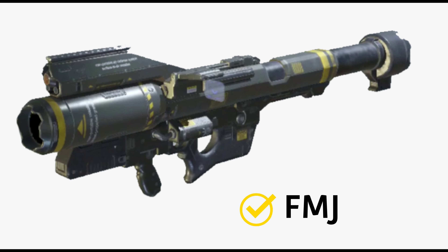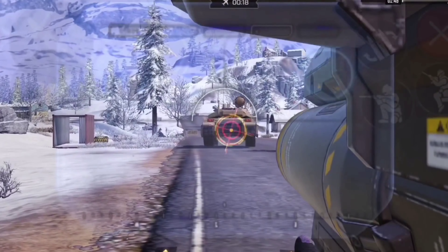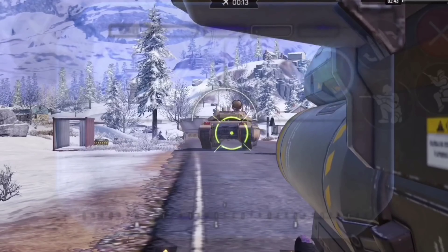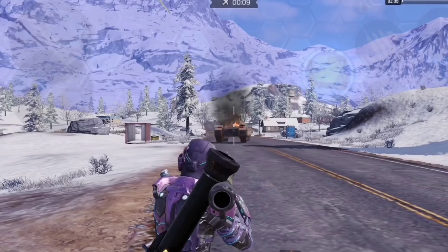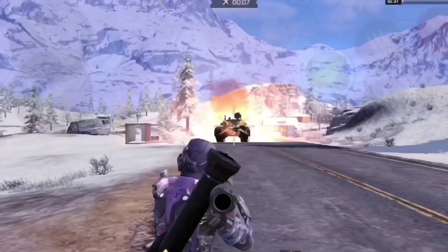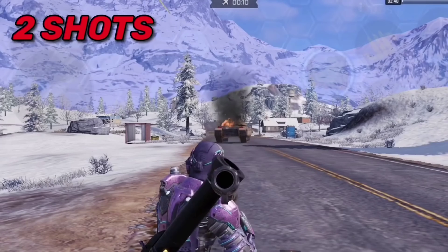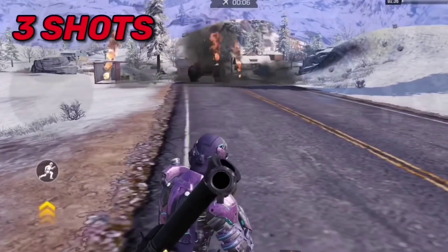First, we are going to test FMJ. FMJ is one of the launcher categories. Here, we are going to lock onto the fire giants. We are going to get a miss on the target. We are going to get damage in the first shot and the first two shots. Then, we are going to get a destroyer.